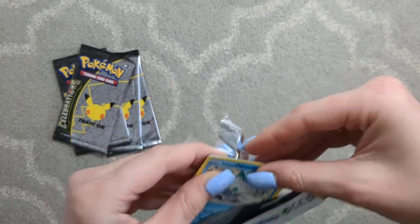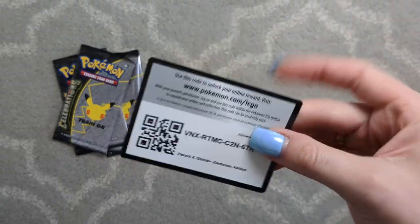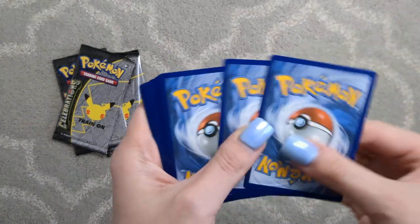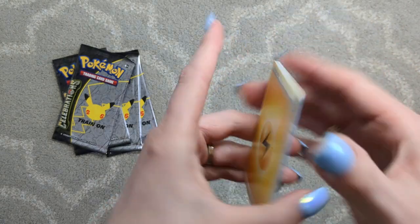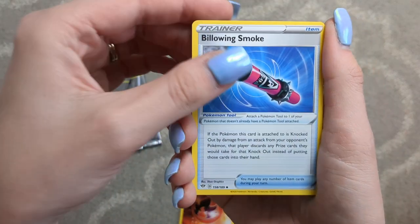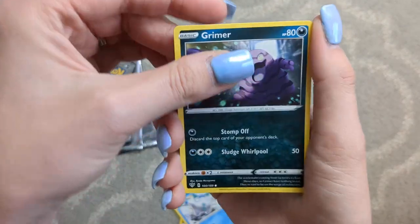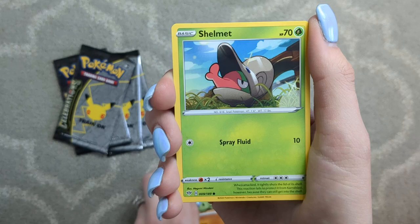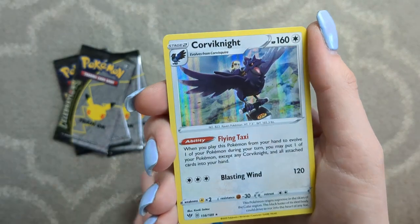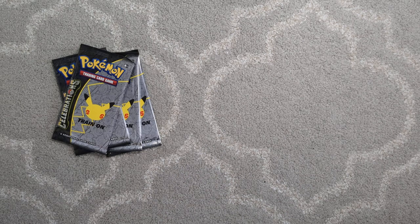This one just eased right open. And away we go. Another Lightning Energy, Heat Energy, Heat Energy. Billowing Smoke. Dugtrio. Galarian Darumaka. Grimer. Larvitar. Shelmuth. Nickit. Reverse of a Marani. And a Corviknight Hollow. Cool.